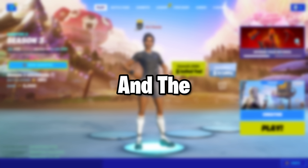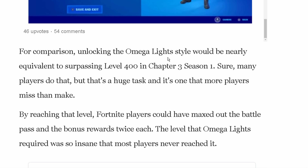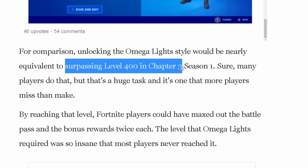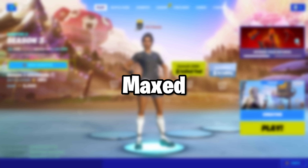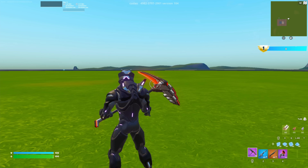To get all these stages and the lights, you had to reach level 80 back then, but it was really hard to do because reaching level 80 back then is like reaching level 400 now, so probably 1% of players even have a fully matched Omega, and this is what a fully matched Omega looks like in-game.